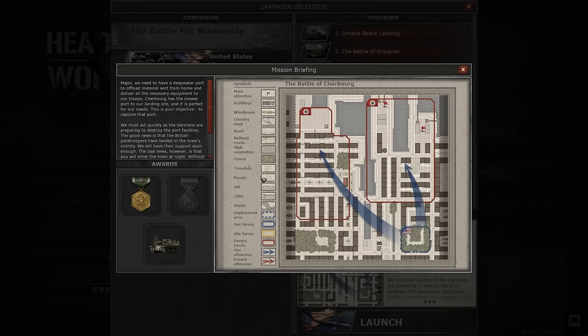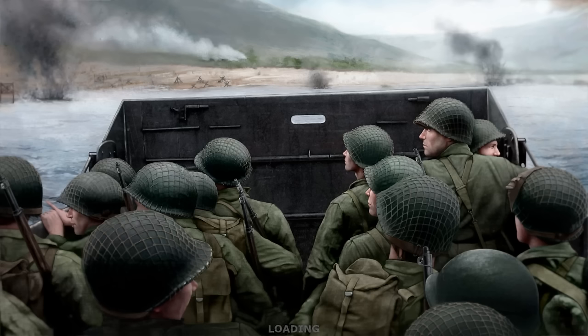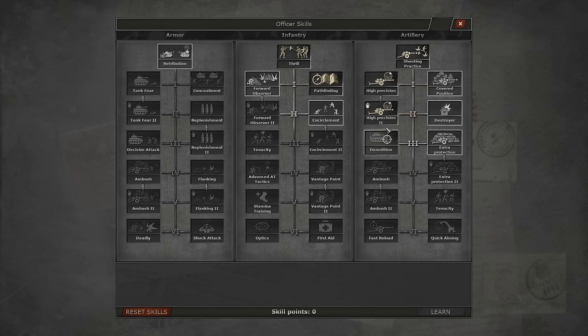Hello, ladies and gentlemen, Captain Shaq here, welcome back to Headquarters World War II, a turn-based strategy game I've been really enjoying this week. I spotlighted it last week. We'll talk about the mechanics as we get into the Battle of Cherbourg, continuing my campaign. I managed to beat this mission yesterday, late last night, but I didn't get the bonus objective, and that means I didn't get one of the officer skills. So we're going to go back and try this one again.